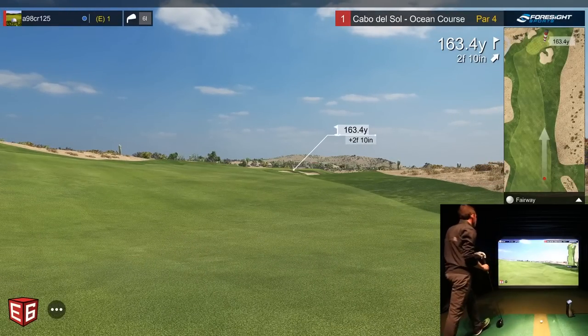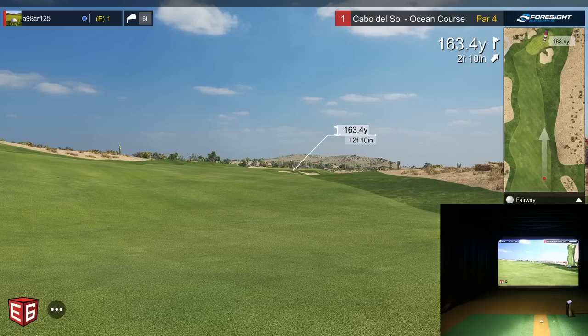Not a perfect stroke by any means, but it leaves us with 163, which I don't mind. That pin is amazing — tucked behind that bunker. This is a smaller par 3 here in Cabo. I don't know if you guys have ever seen this course, but it's surrounded by desert — one of their newer courses. I figured it would be a good one to show off, and we'll continue to do it for you.